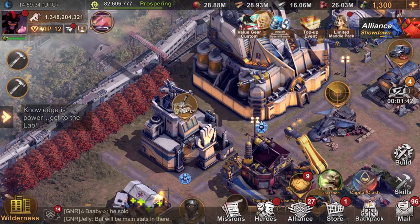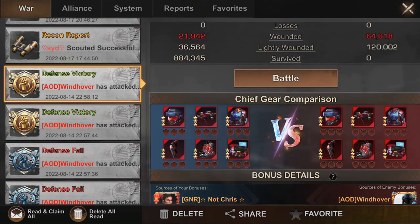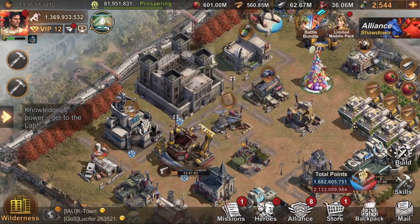Next come the frames, which are honestly very easy to obtain just by spending five dollars and are a worthy upgrade. If you don't know where your frame stats go, you can see them going into troop attack or troop defense. Some people have over 300 to 350 percent, while some have around 150 to 160, so frames can make a small difference.